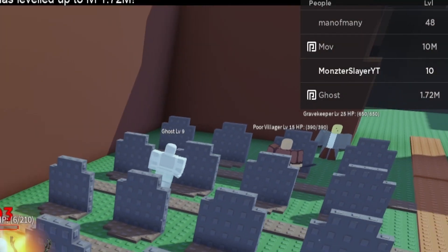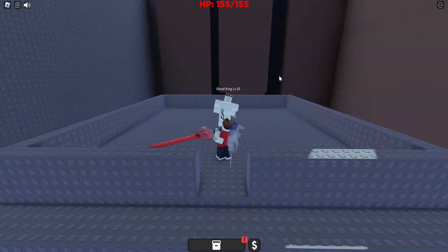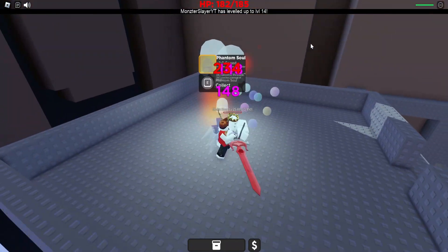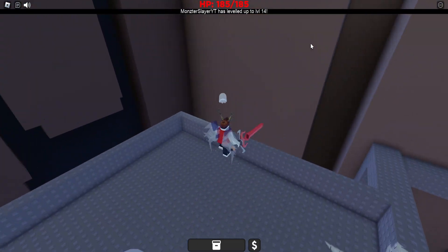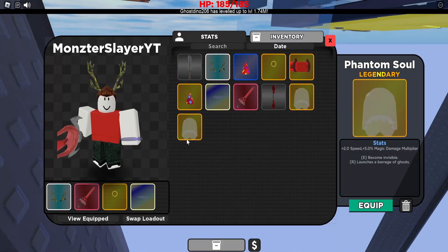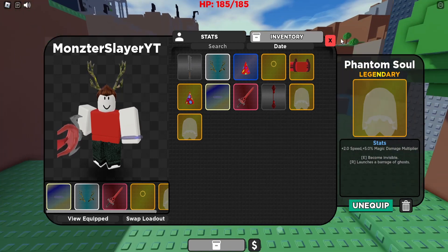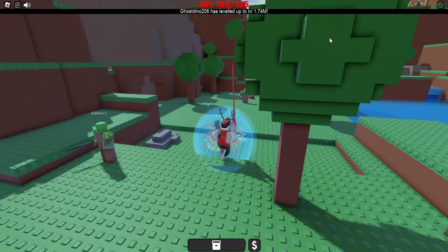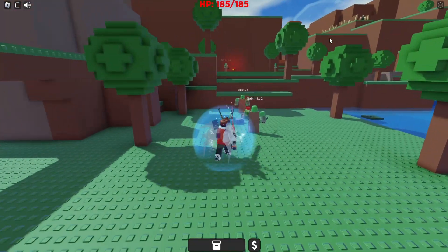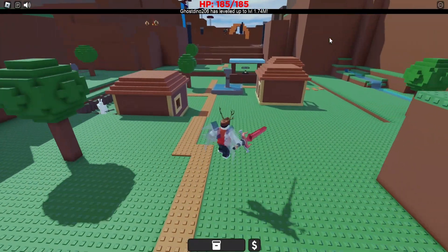We just hit level 10 from farming Ghosts for about a minute. Now we're going to come over and kill the Ghost King, who has a nice reward. We'll keep killing him until we get the Ghost thing that pops out — and we did just get it. This Phantom Soul is really nice; when equipped, it gives us an ability that launches a barrage of Ghosts when we press R, doing 160 damage with about four of them.